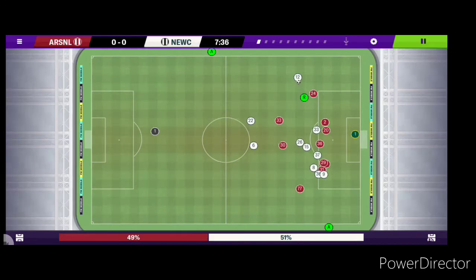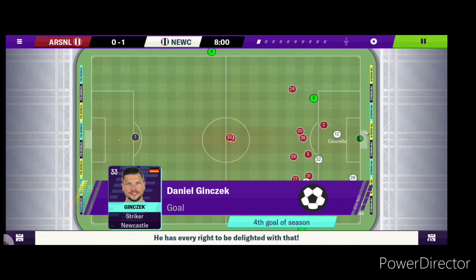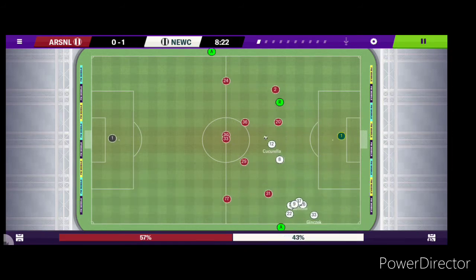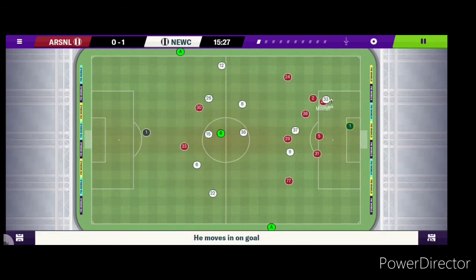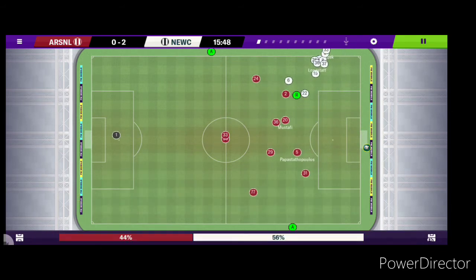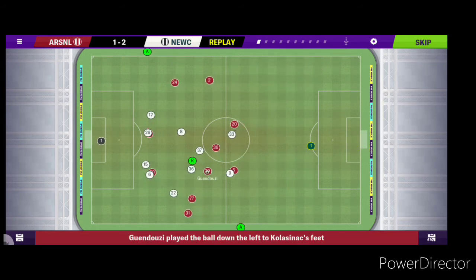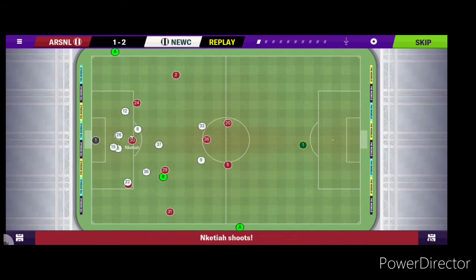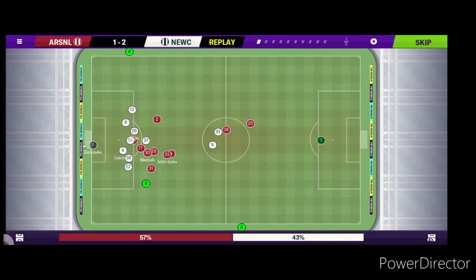Away at Arsenal — I clicked a bit too soon to introduce the game and as I was doing that, Newcastle took the lead. Ginsek from the free kick heads it home — 1-0. Newcastle looking for a second — lovely ball in, Ginsek puts that one away as well, 2-0. 15 minutes gone and Arsenal get one back. A good save initially by Dupravka, the ball falls loose to John Jules and that's 2-1.